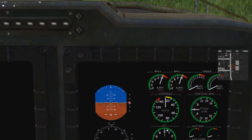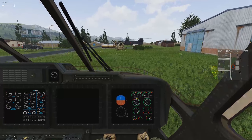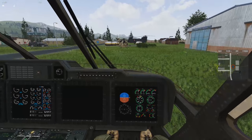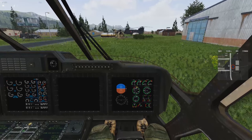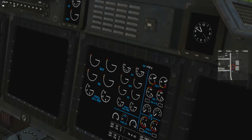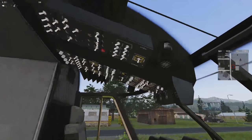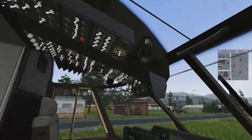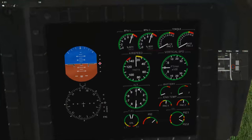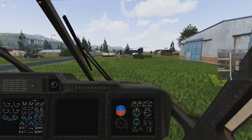That's standard symbology in any modern attitude indicator for jets, helicopters, or anything else. The steepest bank you should ever take under normal conditions would be about 30 degrees. Of course in Arma we're always yanking and banking doing all kinds of craziness, but under normal operations that's what you'd want to limit yourself to. A lot of the rest of the cockpit screens are cosmetic, but they look awesome — you can tell your passengers you know how to use all this stuff.